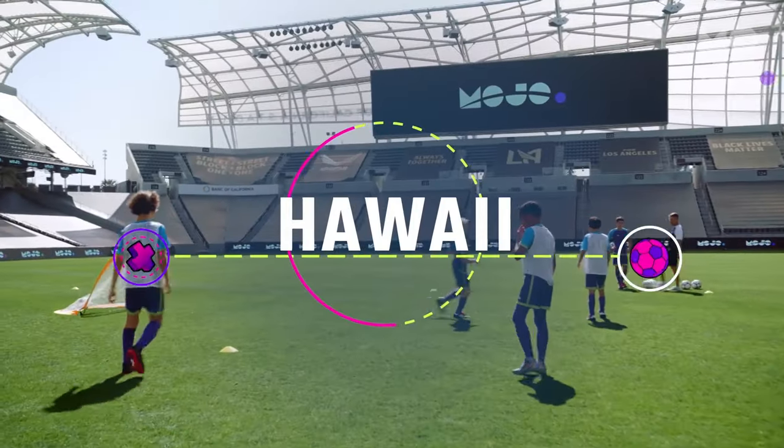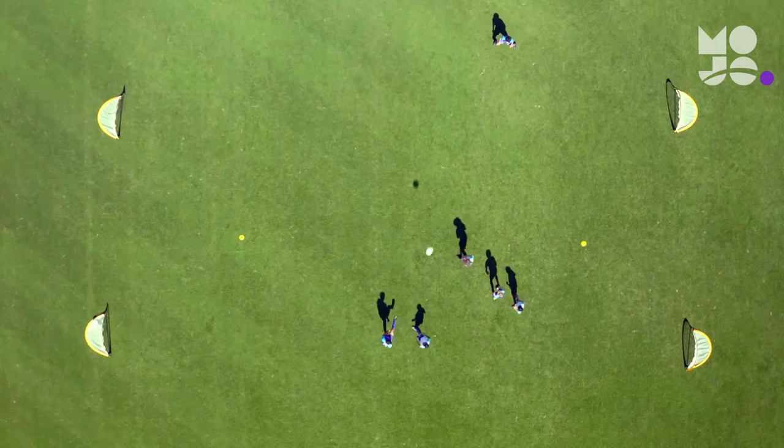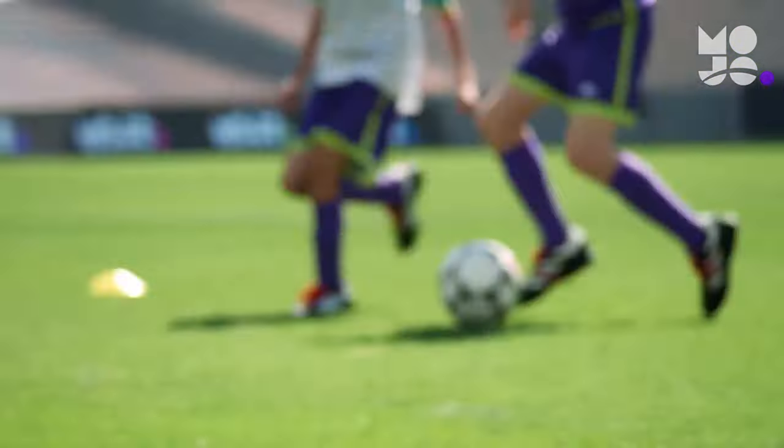This is Hawaii. A small-sided game is a scrimmage with a twist. In this one, we're helping players work on shooting from a distance and transitioning between attacking and defending.